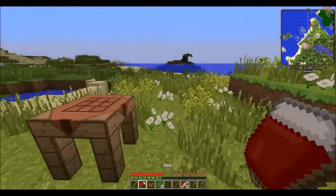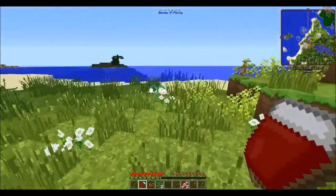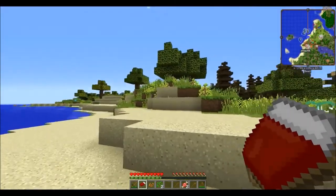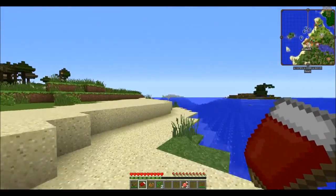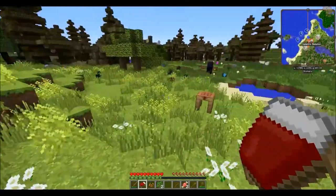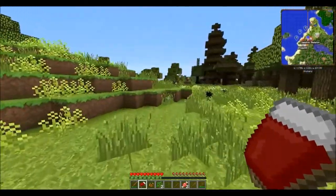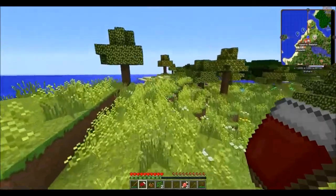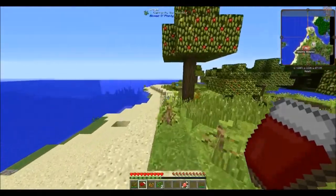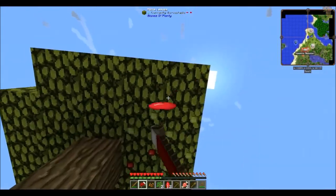All right, now what I want to do is kind of stay in this general area and collect some resources, nothing major. I see some sugarcane off in the distance - we'll grab that and start a small sugarcane farm. I want to get a bunch of wood and some food, find some cows and things like that, clean up this area and get some basic farms going. I'll name this as spawn so if I ever need to come back here for cows or sheep I can do so.